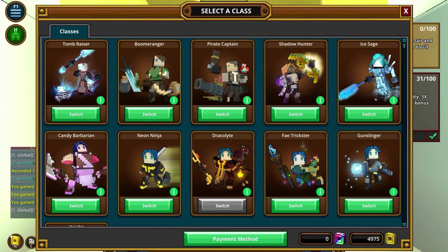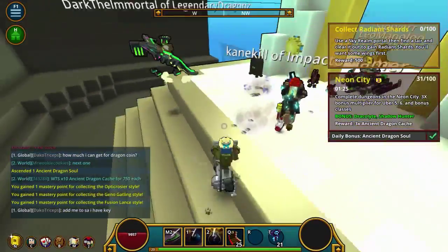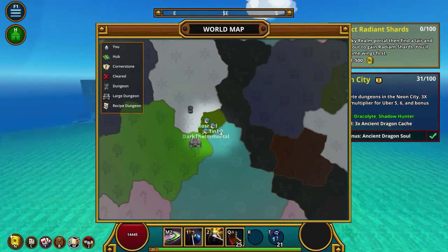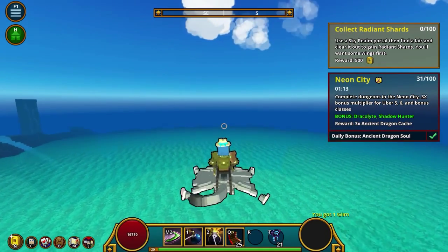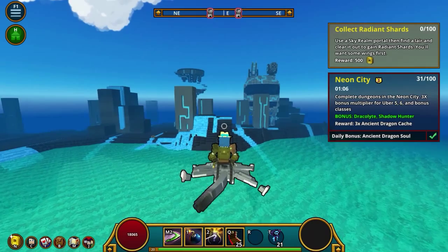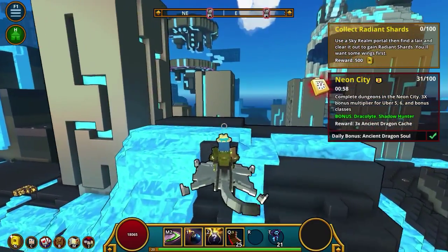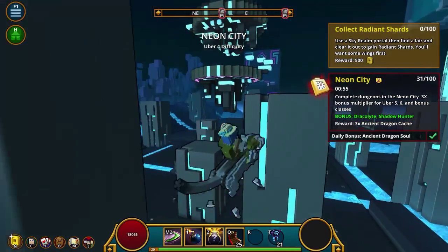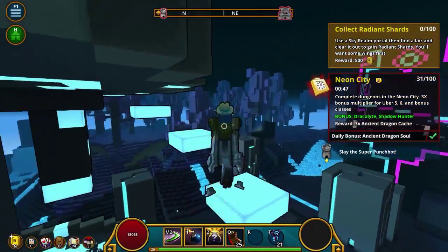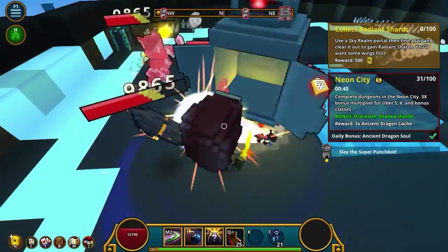Next week we're also getting a new class. I don't even remember his name - it was a raccoon thing and he uses a spear. That's basically the most interesting thing about him, but his kit looks pretty fun. Some of their older kits they need to rework, especially the knight class - I just don't think the knight has a kit that works very well for him.